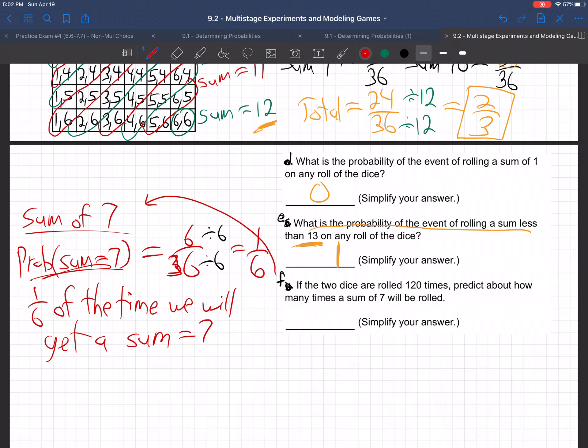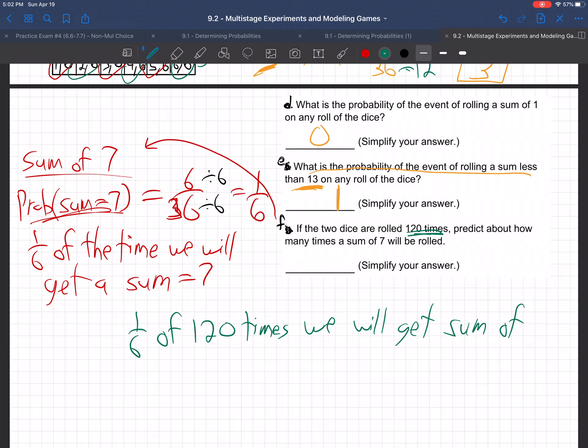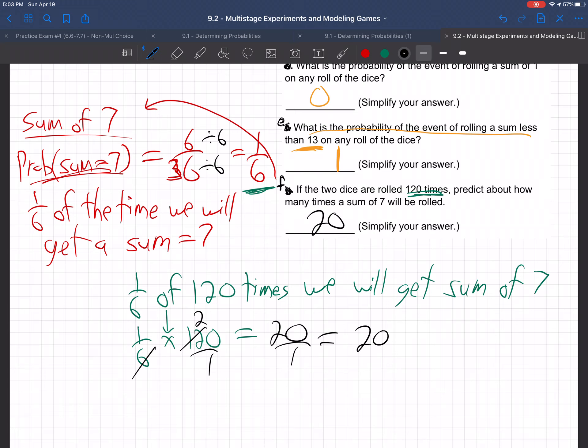So 1/6 of the time we'll get a sum of 7. If we roll 120 times, then 1/6 of those 120 times we will get a sum of 7. In math, 'of' means times, so it's 1/6 times 120. Put 120 over 1 and cross-cancel: 6 goes into 120 twenty times, so it's 20. We're expecting a sum of 7 about 20 times out of 120 — because 20 times 6 is 120. Probability is never exact, it's just what you expect will most likely happen.